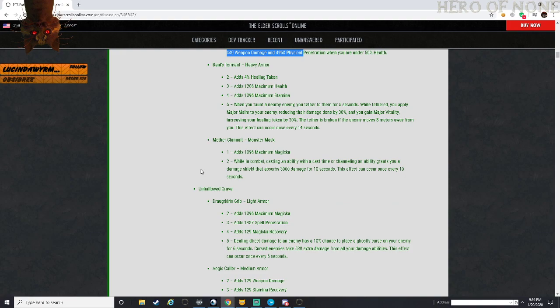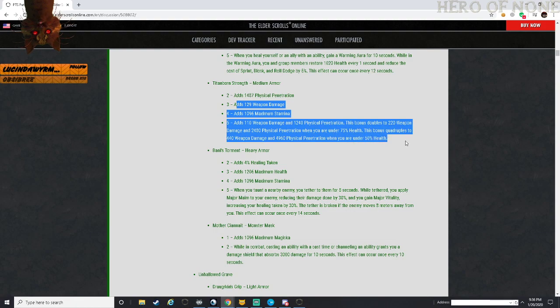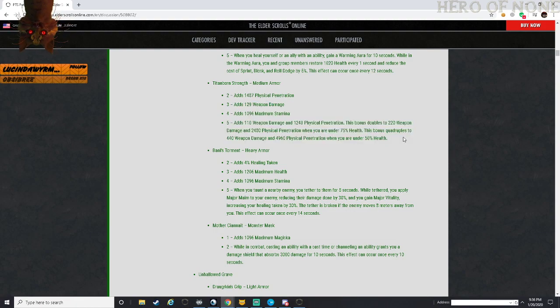Banny's Torment - heavy armor, 4 percent healing taken. I know - pair this off with Fury. Fury - yeah, that probably makes the most sense.